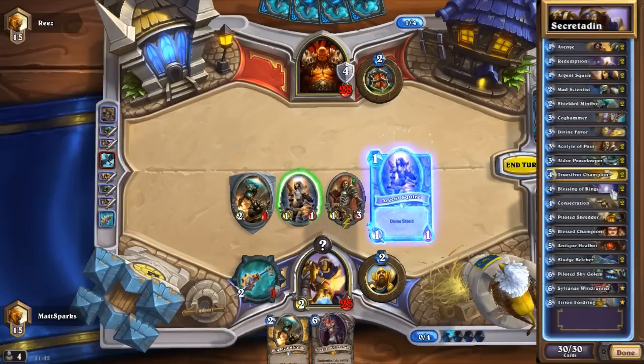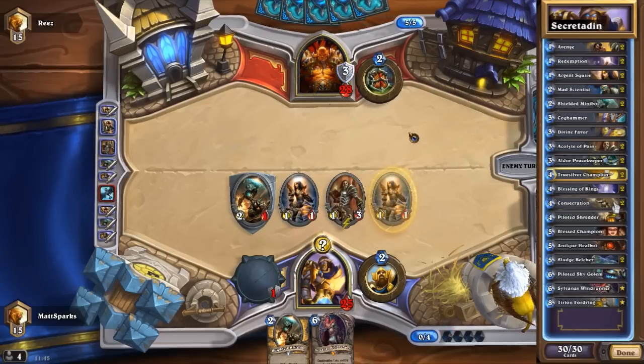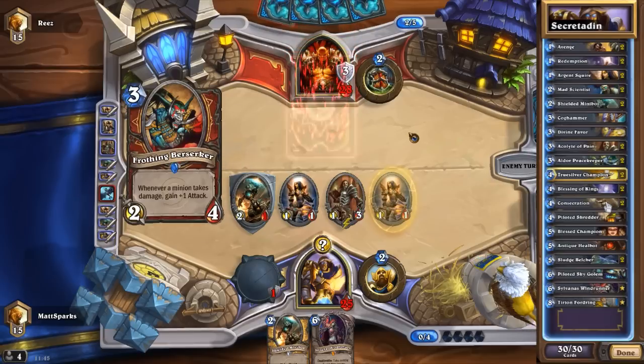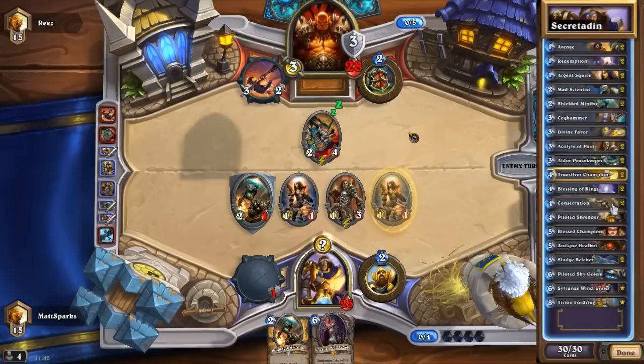Putting Blessing of Kings on an Acolyte of Pain could be pretty funny too. We have two Consecration. Seeing a lot of Zoo and rush decks at the moment, especially between rank 15 and 20 - there's lots of them. So if you're in that kind of bracket you might want to mulligan for a Consecration, just to prepare yourself for that incoming onslaught of low-health minions.